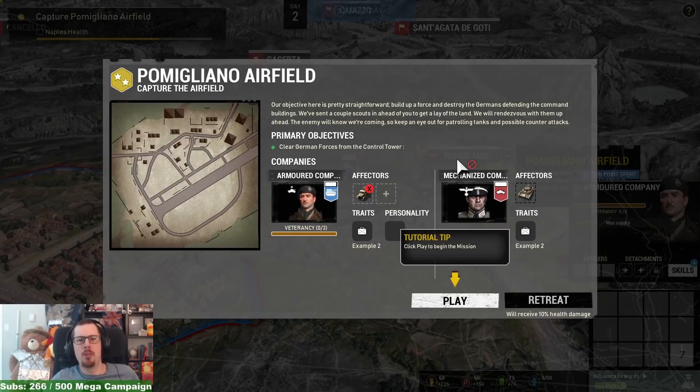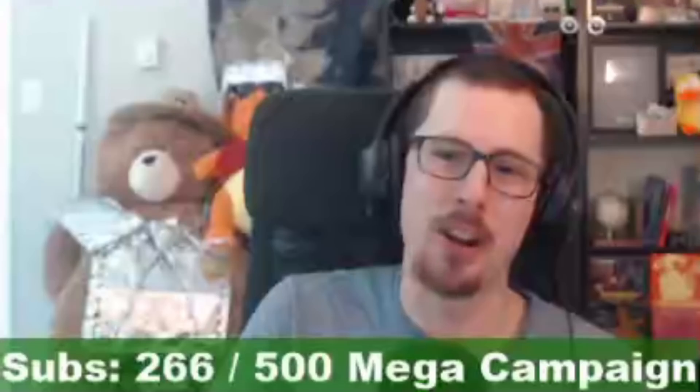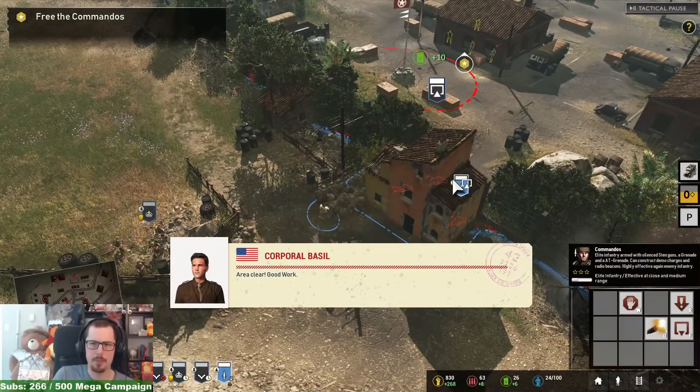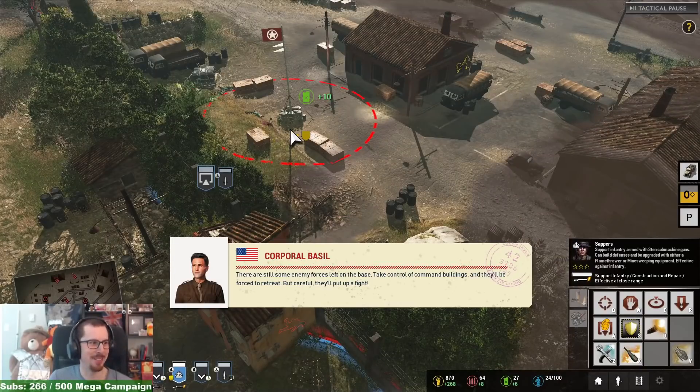We will rendezvous with them ahead — the enemy knows we're coming. Hello, Basil! Don't mention the war. I mentioned it once but I think I got away with it. All clear. Good work. I didn't even know how I was meant to breach, but okay.